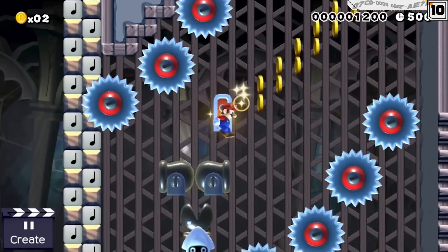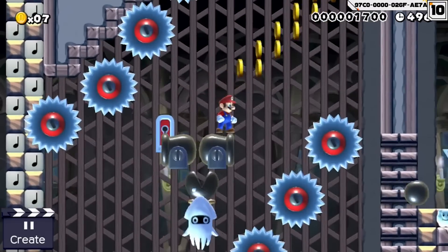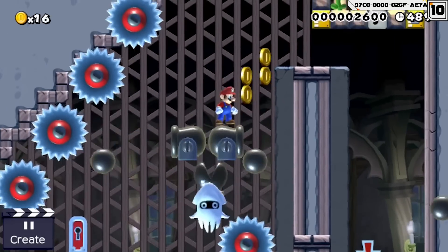In our next idea, Mario has to ride a blooper plane. Our plumber is able to manipulate whether the blooper moves right or left, so all Mario needs to do is to stand precisely on the right side in order to make it to the exit.